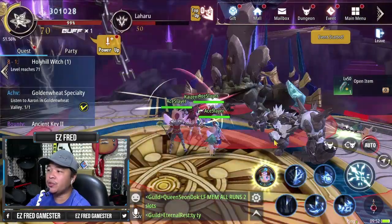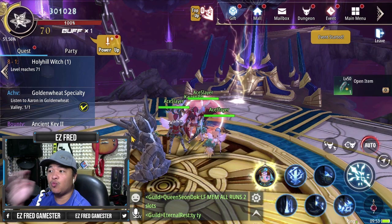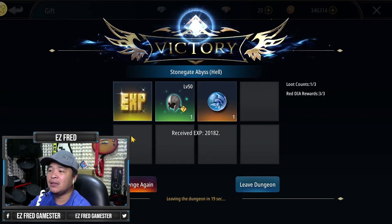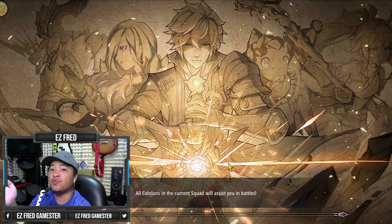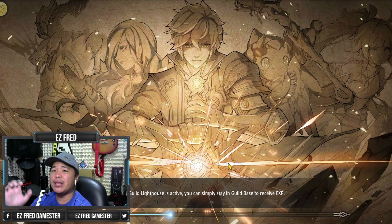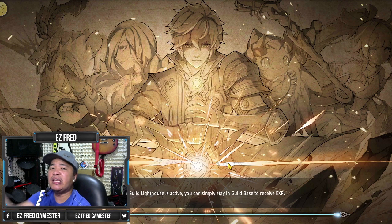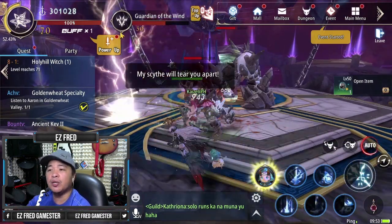While doing this, you can also do your other stuff — like check on your gifts. Just make sure that once it's done, you go ahead and challenge it again or go to the next dungeon right away. Because other party members, when nothing is happening, they immediately leave the party, which is not gonna be a good thing. It's gonna be a waste of your time and their time. So you should be as fast as possible when you respond to each quest.